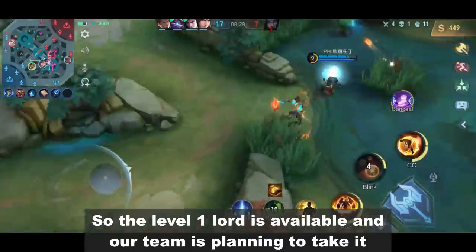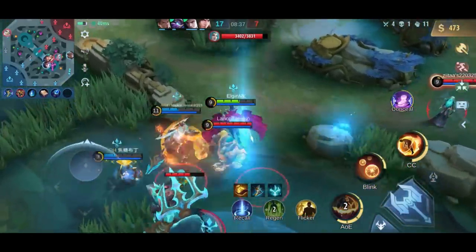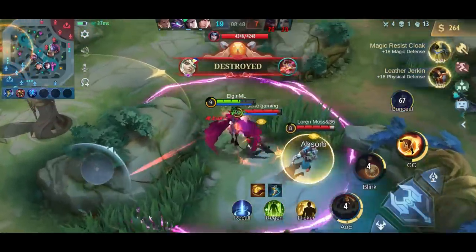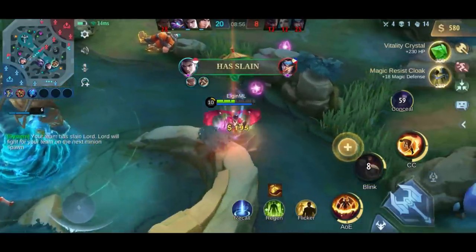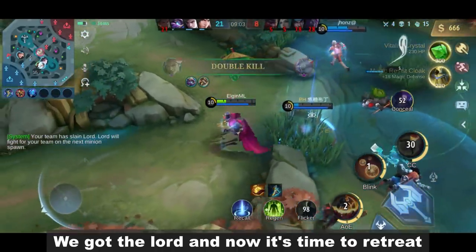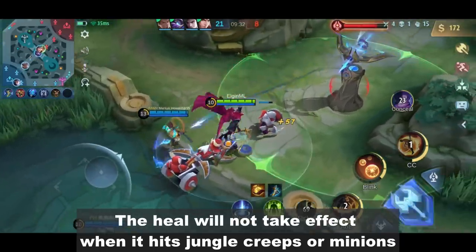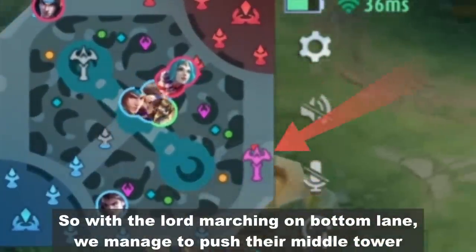The level 1 Lord is available and our team is planning to take it, but the enemies don't want to give it up easily. We got the Lord and now it's time to return to the game. One thing to remember with this new heal is that it only works on enemy heroes — it will not take effect when it hits jungle creeps or minions. With the Lord marching on bottom lane, we managed to push their middle tower.